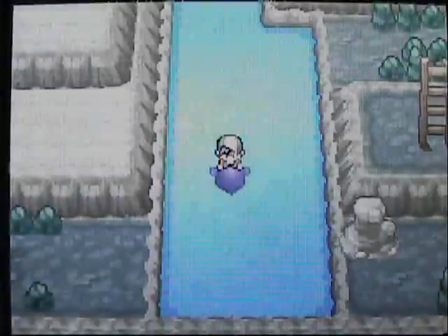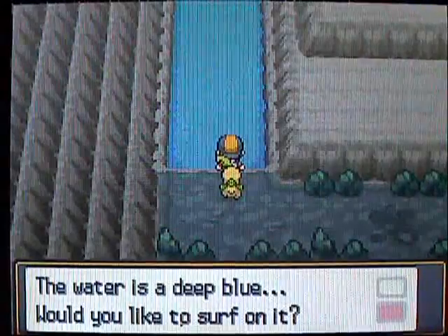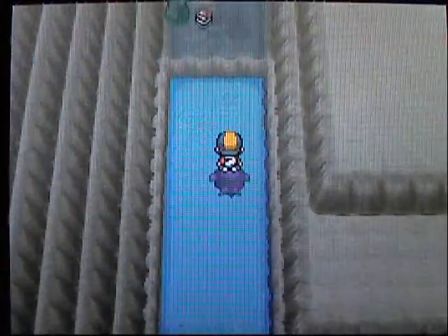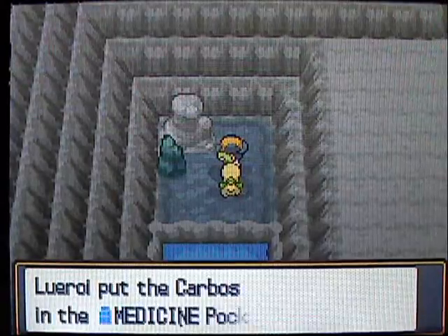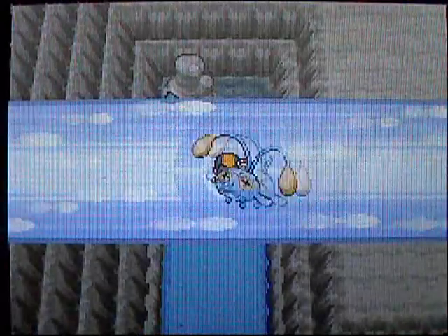Wild battle — that's kind of annoying because I have Repels sprayed. Repels don't work if the wild Pokemon are at an equal level or higher than yours. Anyways, there's an item over here and it's a Carbos! Which is nice because you can either sell it for a lot of money or boost up your Pokemon's stats — Proteins, Irons, Carbos, Calcium.